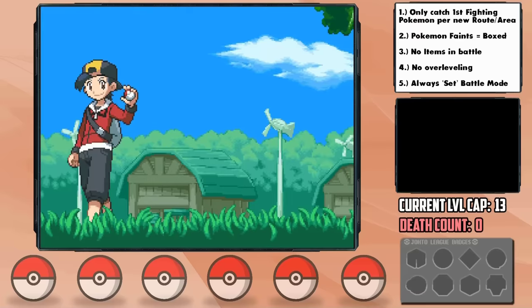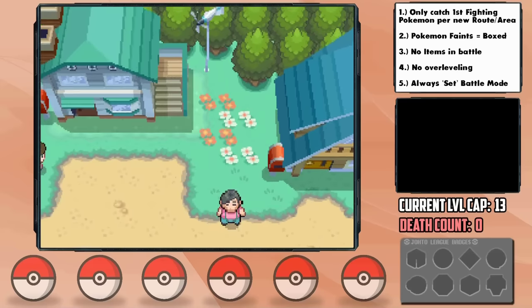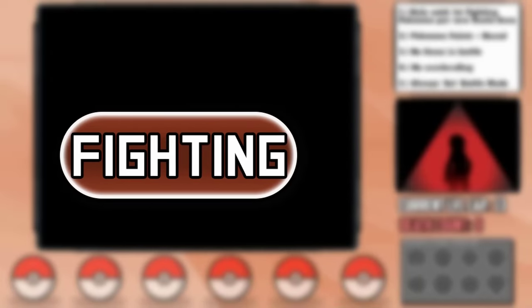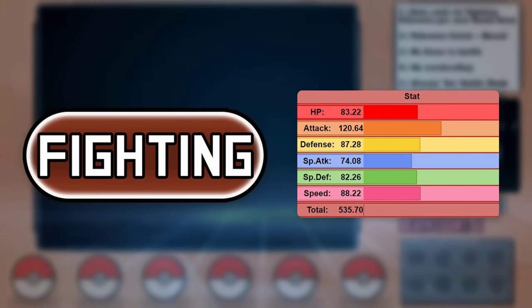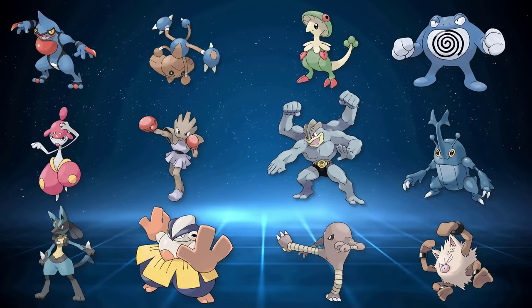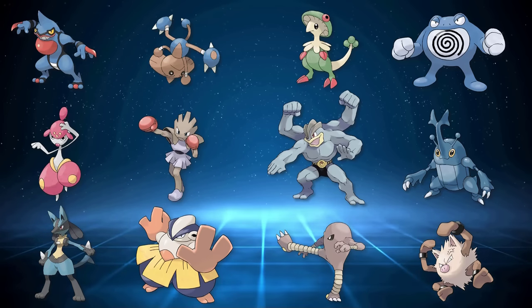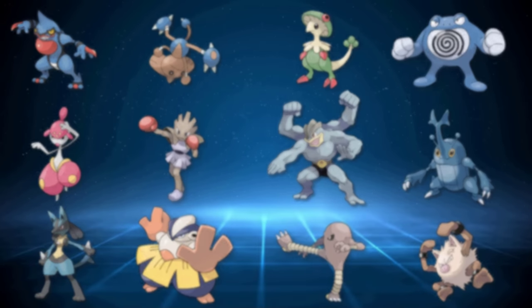It's time to tackle a Hardcore Nuzlocke of the greatest remakes of all time, HeartGold and SoulSilver. This time with a type that has never been done before in these games, and there's good reason for this. On the face of it, there are a good amount of viable encounters, however there are some of the most interesting encounter methods of all time in this run — part of the reason why no one's done this before, some of which you might not even know about.